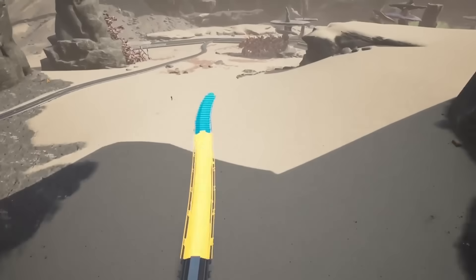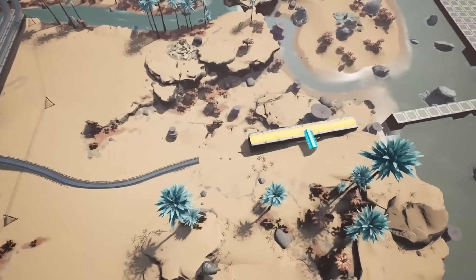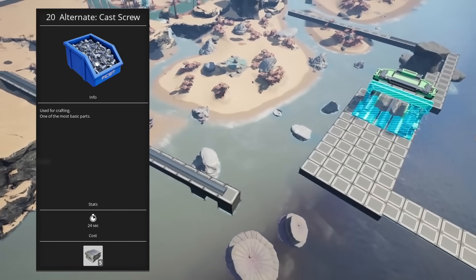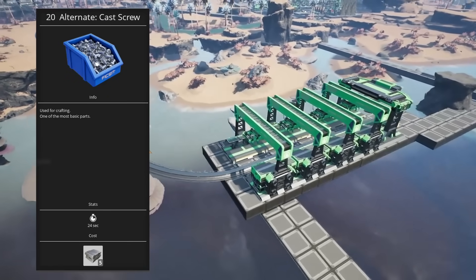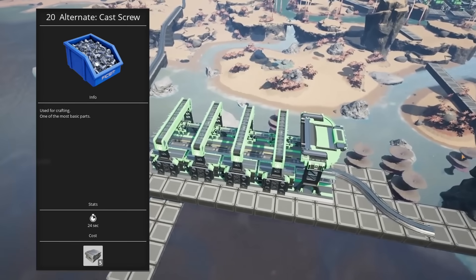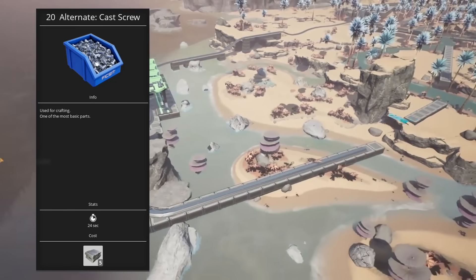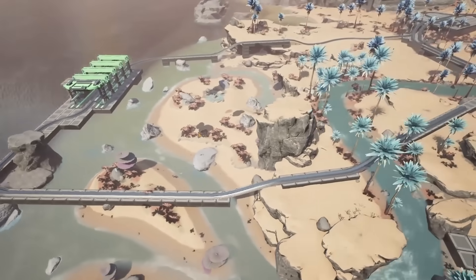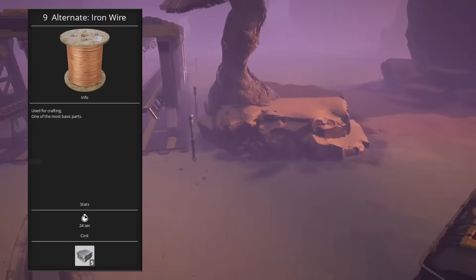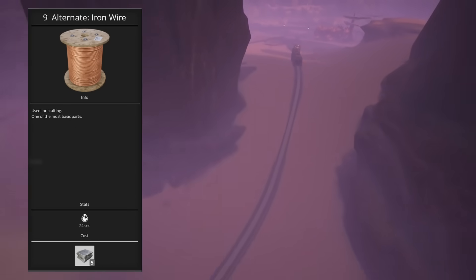When you first unlock the MAM there are three recipes available to you straight away and all of them are S tier. First up we have cast screws, which removes a processing step in the screw production chain allowing them to be made directly from iron ingots. This simplifies production early on and uses 60% less power per screw than the default recipe. In the early game when you're still on biomass every megawatt counts, so this is a solid recipe worth grabbing straight away and you'll probably end up using it throughout the game. The next recipe is iron wire, and this may actually be the best overall alternate recipe in the entire game.